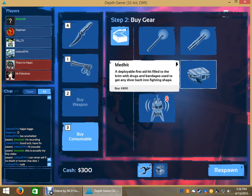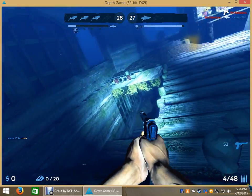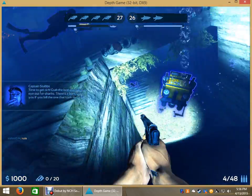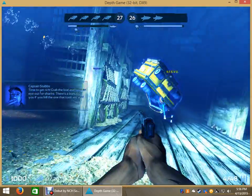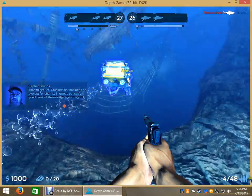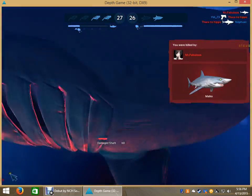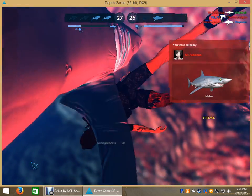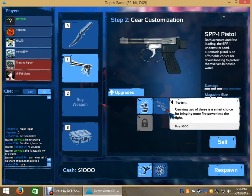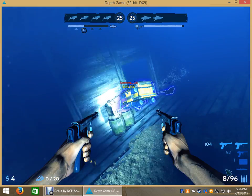I'm going to upgrade my weapon and then grab another med kit. I put tagging on my weapon — what tagging means is if I hit a shark with my weapon, it tags them so we can see them through walls. I'll buy an extra pistol just in case I'm running out of ammo.